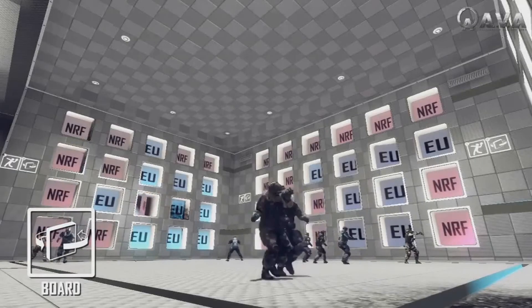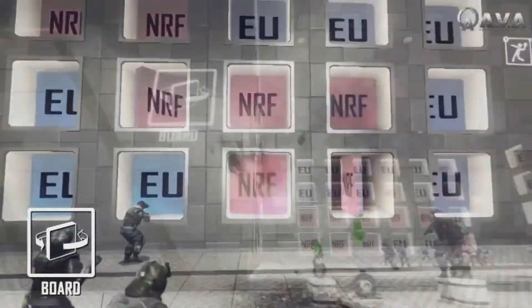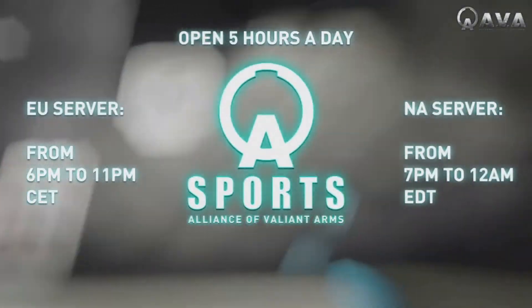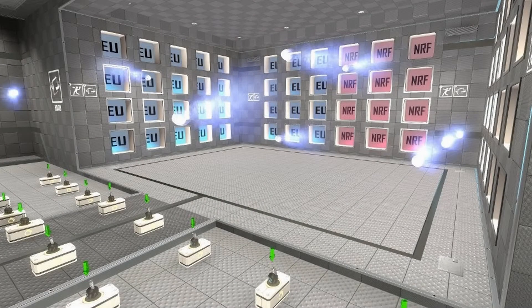The last mode is Board mode, and this one's a lot of fun. There are three walls which have panels labeled either EU or NRF. Both teams go and pick up grenades and try to hit the enemy's boards — when you hit a board, after a second or two it flips to show your team's name. By the end of the time limit, whoever has the most boards wins. In board mode, you can carry more than one grenade, and you get one point for each panel you switch to your team. A team that has accumulated more points in the Ball and Bomb modes will start with more panels at the beginning of this mode.